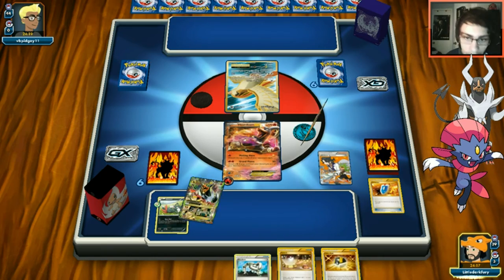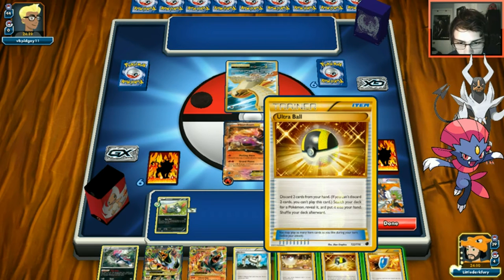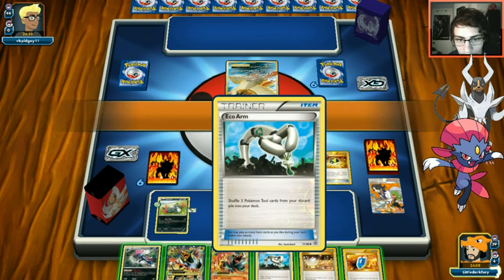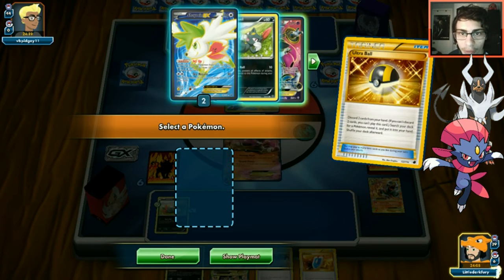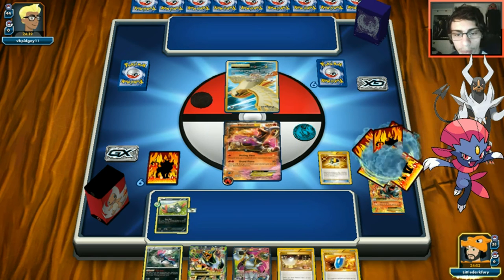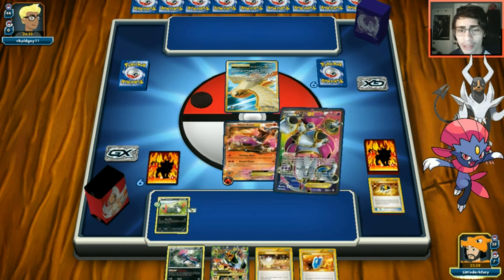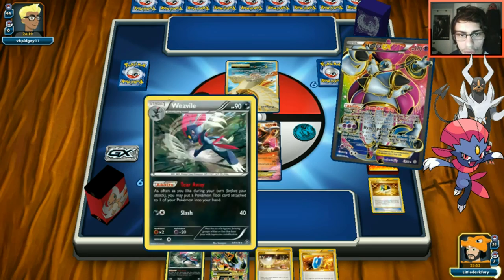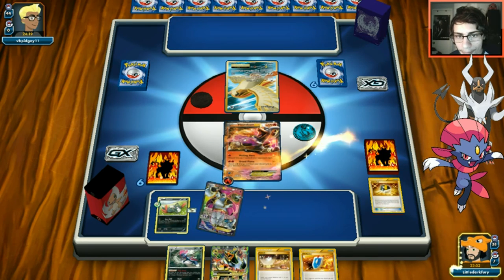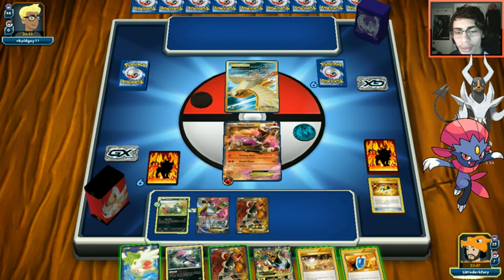We play Sycamore and really wish we could avoid it but we have to go for it. We grab Hoopa and drop it down to get two Houndooms and Shaymin - seems pretty good. We'll get the Weavile going next turn. We switch into Shaymin when we play it so our Houndooms don't take damage, since Mirror Move could reflect hits back.